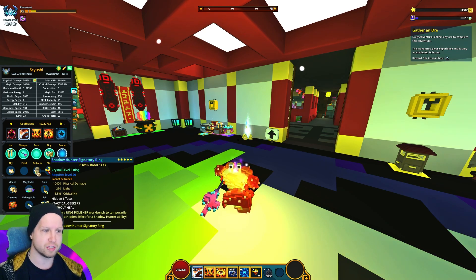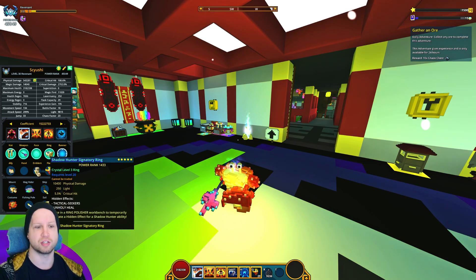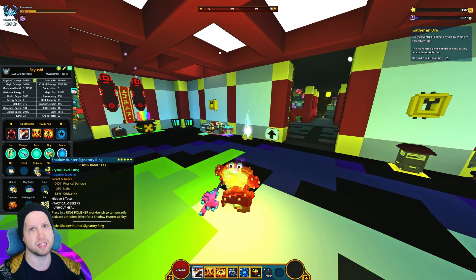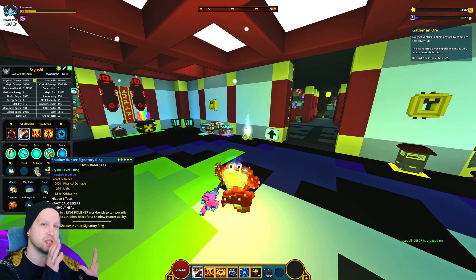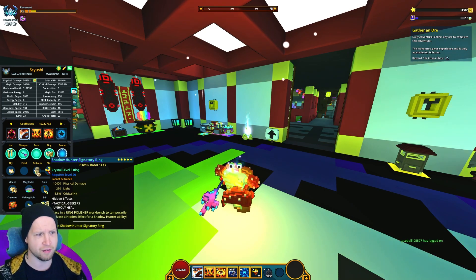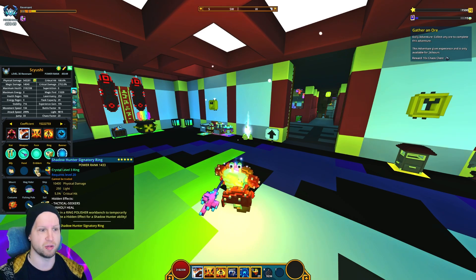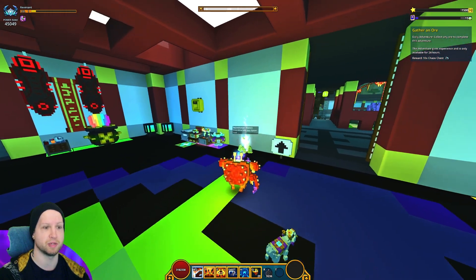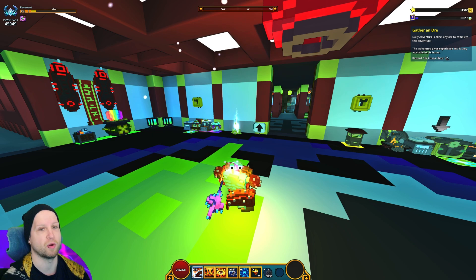Spirit Squad — Spirit Storm summons a group of tiny spirit wraiths. That I would suggest is going to be better for bosses and dealing damage, which more than likely is where The Revenant would end up sitting on the spectrum of either speed or boss fighting. Then Vengeful Storm makes it so that when you're at low health, your ultimate will end up triggering automatically, but it has a long cooldown. I don't know how long that cooldown is, but if it says it's long in the description, it's probably going to be quite long.